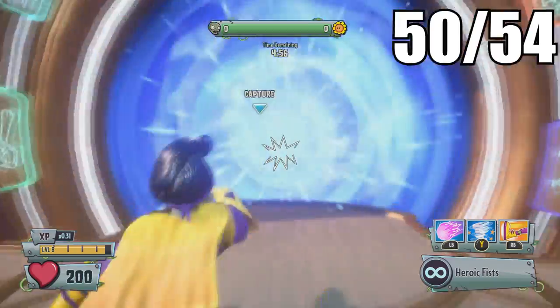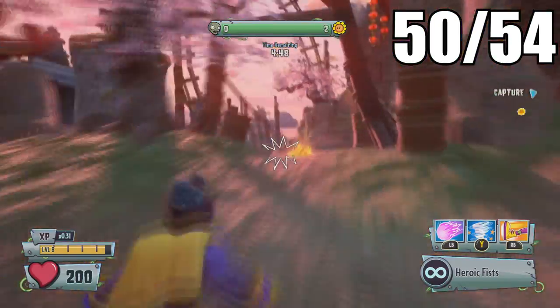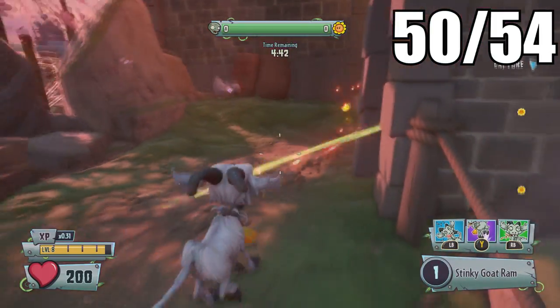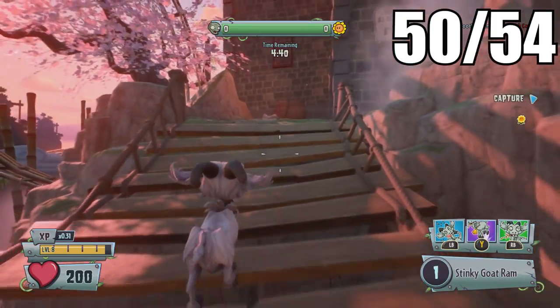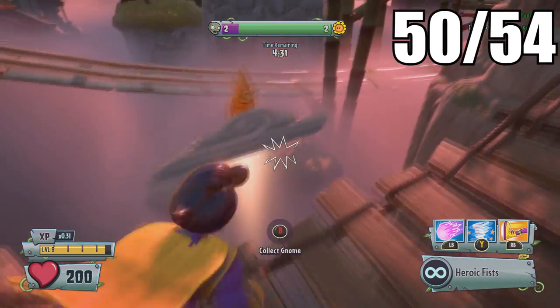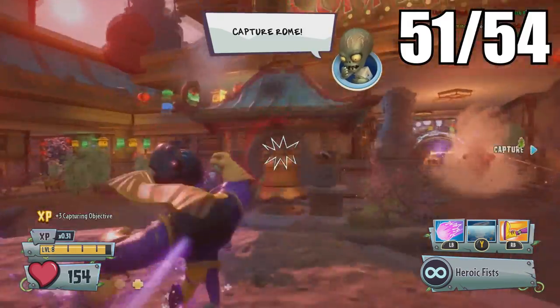Once you've gotten the zone there, head over to Asia — spelled with a Z. Inside, head over to the left side of the map and there will be a secret button right above this doorway. Press it and it will send a gnome on a cloud down to you — and by the way, you cannot stand on that cloud, so don't try.